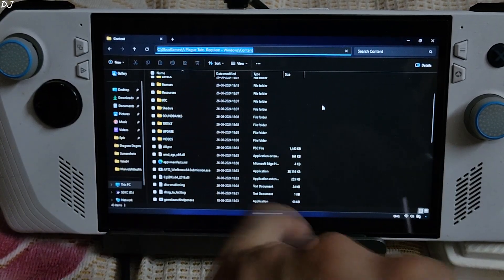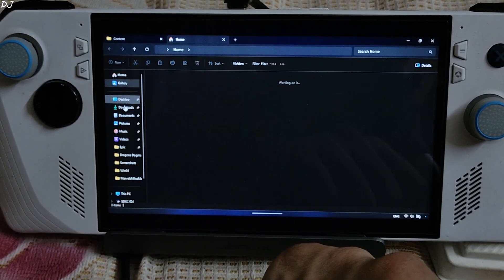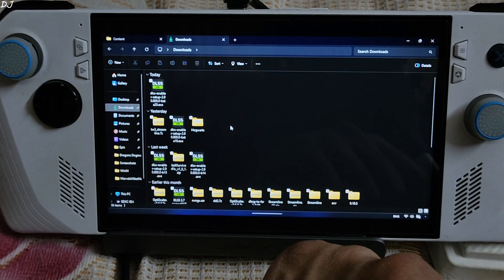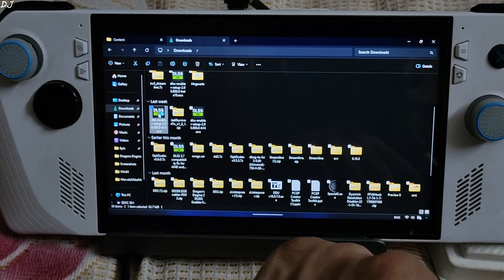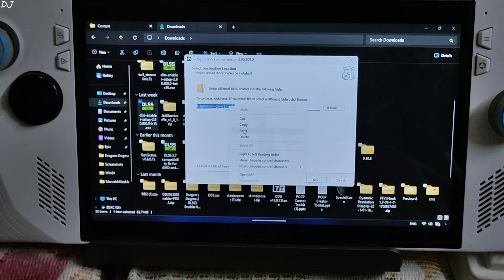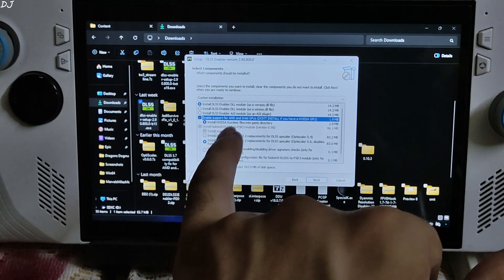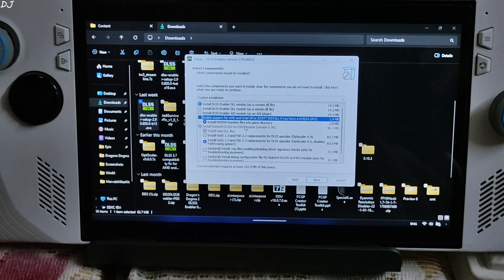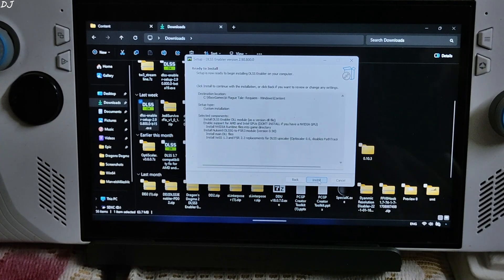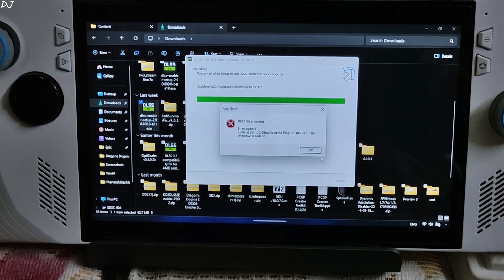Copy the directory. There's the game's exe file. Now just run the exe file corresponding to DLSS Enabler setup. Double click, click I Accept, Next, Next. Paste the game's directory here. Next. First option: check Install DLSS Enabler DLL module as a version.dll file. Check the box to enable support for AMD and Intel GPUs. The ROG Ally has an AMD-based GPU — it's a Radeon 780M. OptiScaler version 0.6. Next. Install. This error will pop up: DLSS file is invalid. Click OK and ignore it.